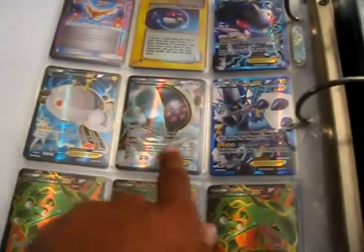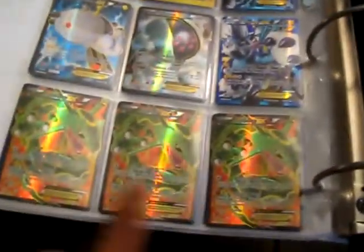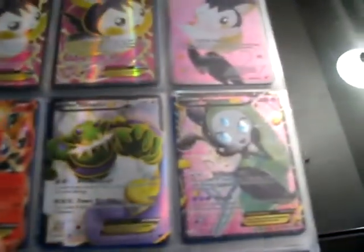Full Art Reshiram, Full Art Thunderus, three Full Art Rayquaza EXs, two Full Art Emolga EX, Full Art Regular Emolga, Regular Victini EX. These cards are in no particular order — I just put them in my binder and I just don't have the time to keep reorganizing. Some Full Arts there.